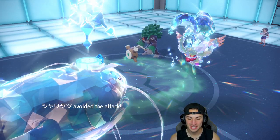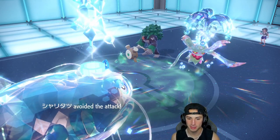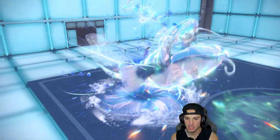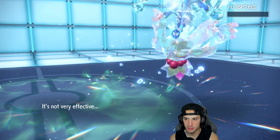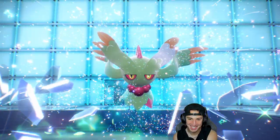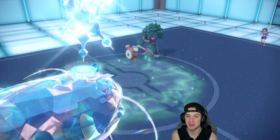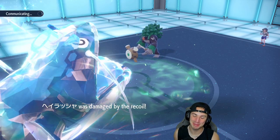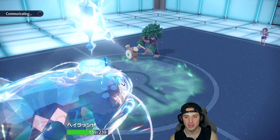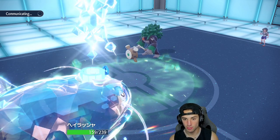They go for Fake Out, wasting their turn. Dazzling Gleam's gonna get cooking and we should soak that pretty well. Recoil is gonna do a bit more damage to us, but we still KO — beautiful! We wasted their Tera type for nothing. Flutter Mane's not that beefy, we're hitting like a truck and we get some HP recovery. Now I'm coming after you with the Tera Blast.